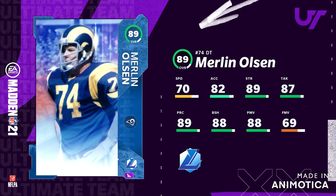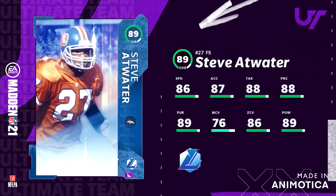The first player we have is Merlin Olsen, he's a defensive tackle with 70 speed, 82 acceleration, 89 strength, 87 tackling, 89 play recognition, 88 block shed, 88 power move, and 69 finesse move. He's gonna be one of the best defensive tackles in the game, but defensive tackles don't always produce as much as expected. This card is gonna go for a lot, but mainly only Rams fans will really go after it.